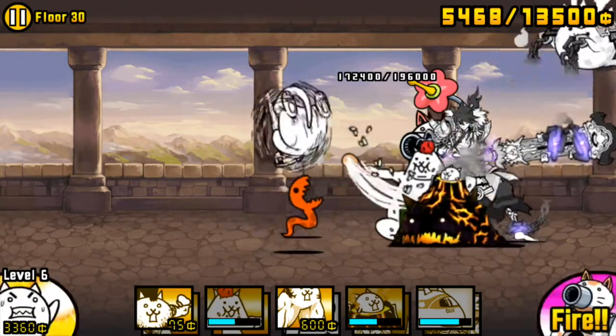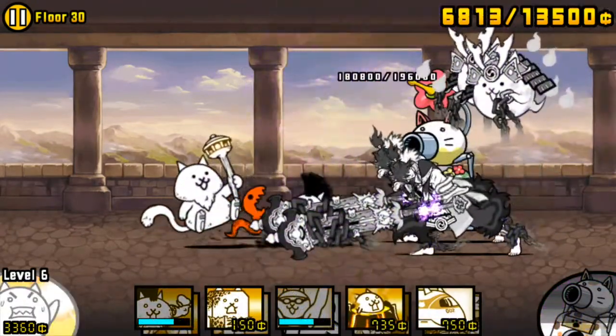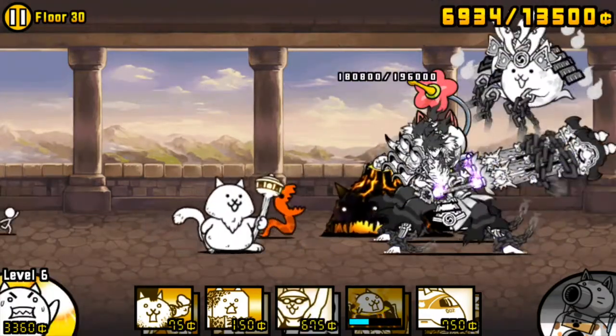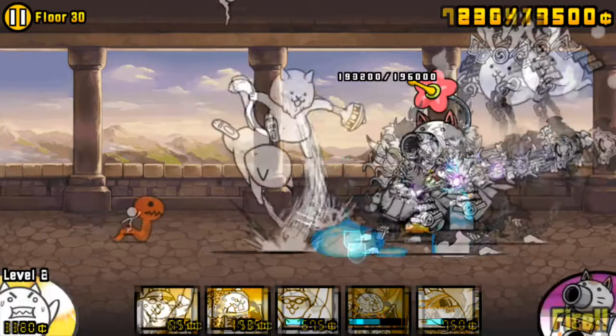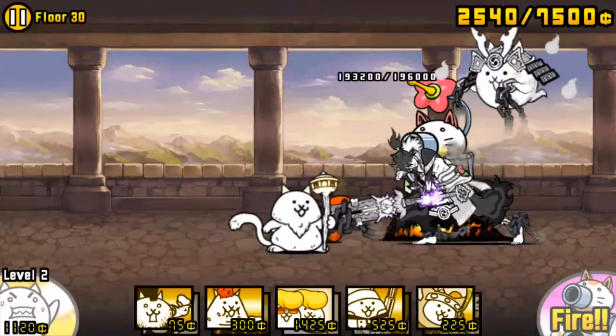However, this requires Manic Island to be level 40, level 34 with Attack Up Small, or level 31 with Cool Japan. If yours isn't level enough to kill Snitch in two hits, bring it anyway. Two hits will still cripple Snitch and you can finish it off with another unit afterwards.